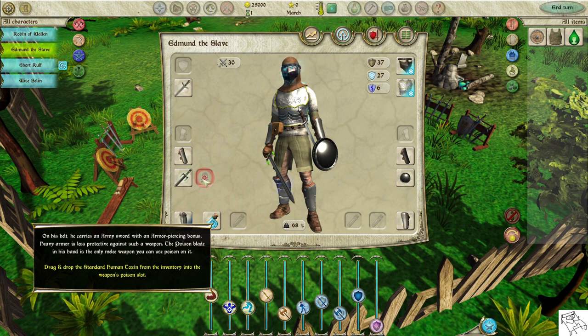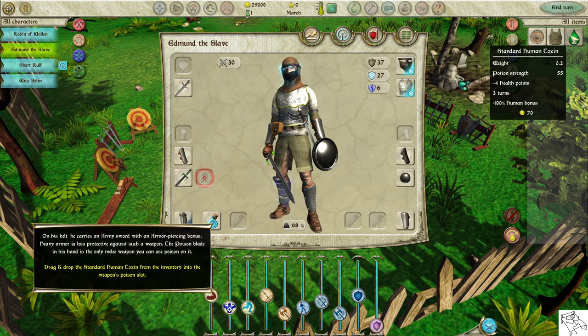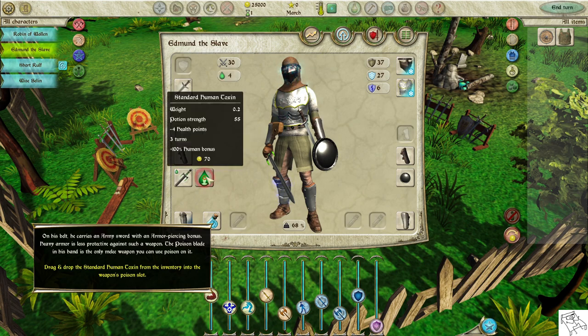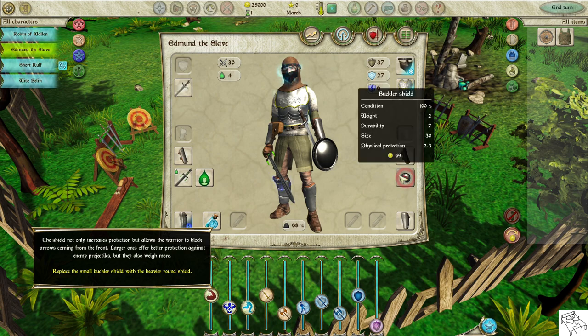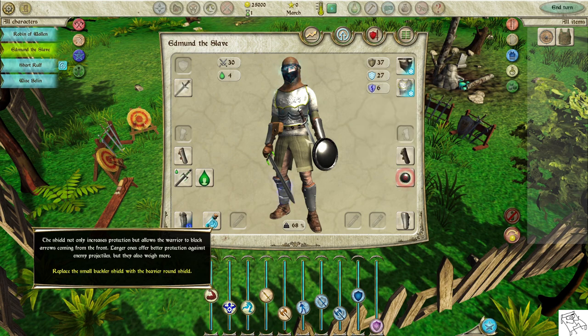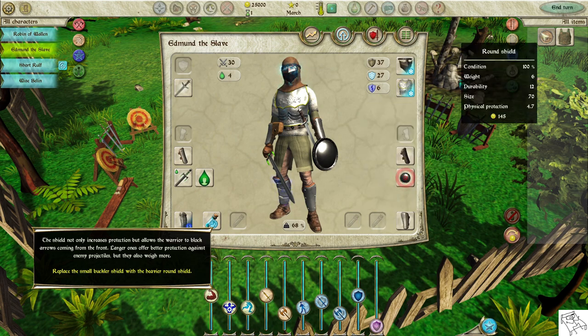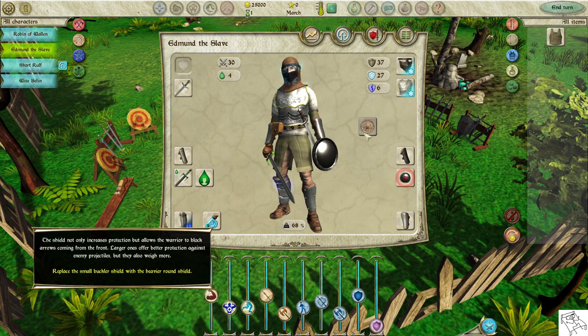The poison blade in his hand is the only melee weapon you can use with poison. Drag and drop the standard human toxin from the inventory into the weapon's poison slot. The shield not only increases protection but allows the warrior to block arrows coming from the front. Larger shields offer better protection against enemy projectiles, but they also weigh more.